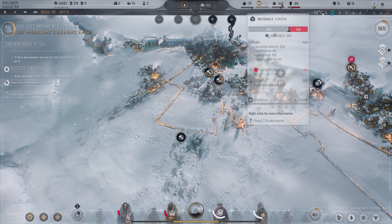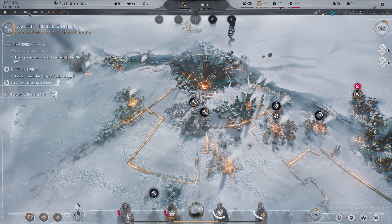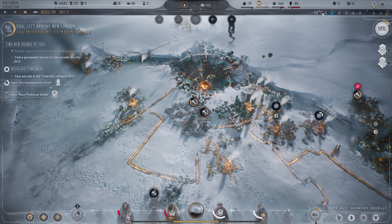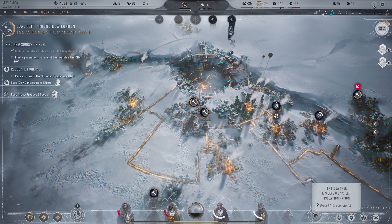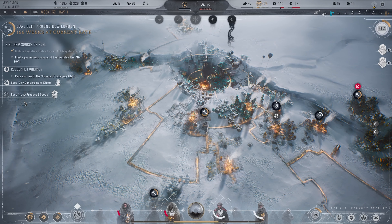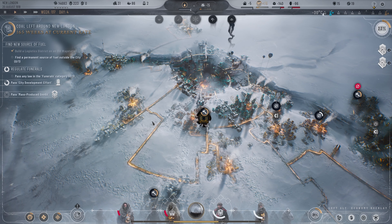That's going to be the rest of our material — that should hopefully get us into the positive with that and should also decrease our crime rate some. The housing is going to be finished building here in a second. We're stuck in research so we can't do anything with the rest of our promises that we made. We are about to fail another thing though since we couldn't figure out how to do this mass-produced goods questline.